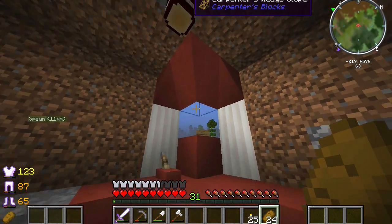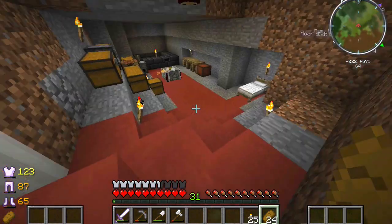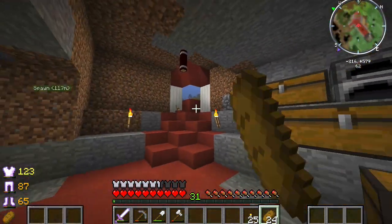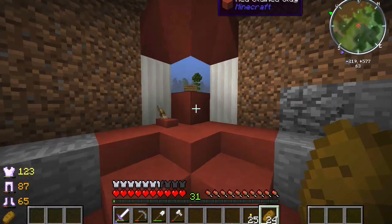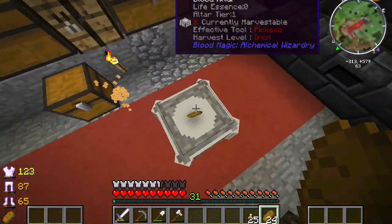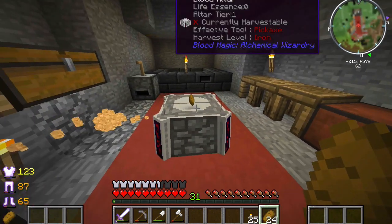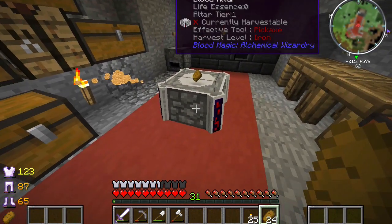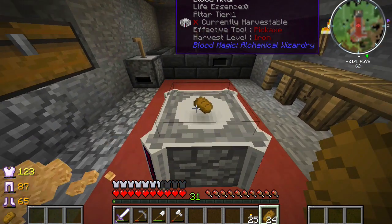I'm sure someone is going to come over here and say 'what on earth is this monstrosity?' These two levers - that'll do it for now, it'll stop some mobs from coming in. Well, it won't really stop skeletons. We've also made a blood altar - I had two diamonds and didn't really know what to do with them, so I put one into this. There is a bit of an issue in that I don't know how to use it.